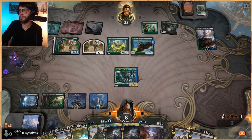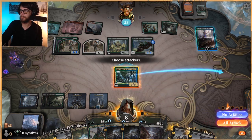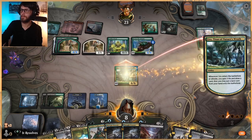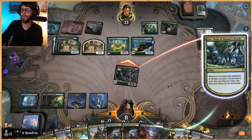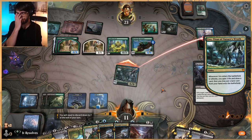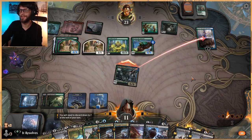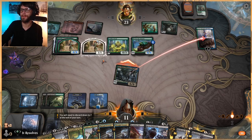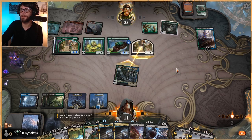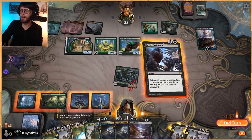First things first, we're going to swing in at Kiora. This gains us some life and draws us a card to hopefully hit a land. Please, can we hit a land? No. We still have instant speed ways to make their blocks really terrible, which is pretty good.